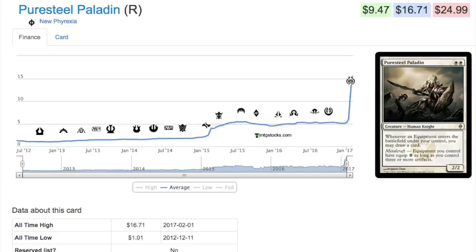One day they printed Vampire Hexmage, another day they printed Thespian's Stage, and it became a deck. Before reprint, the card was $40 — it might still be around $20 even after being reprinted in From the Vault: Lands. It's crazy — when you find a unique card and then something breaks it, that's exactly what you're looking for. You ask: what card could be printed in the future that would make this card broken?